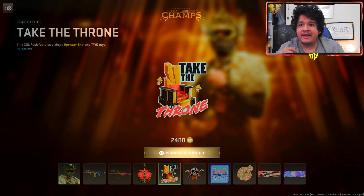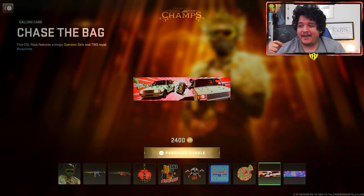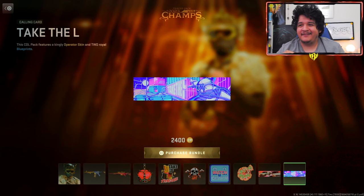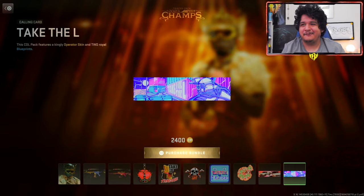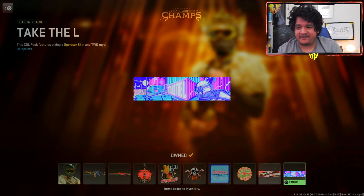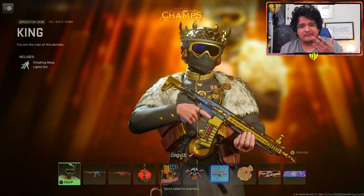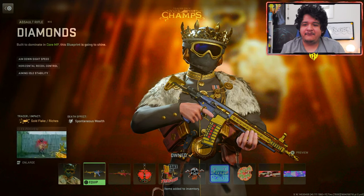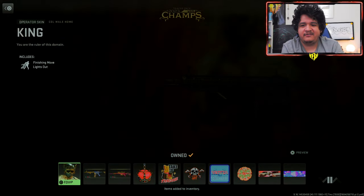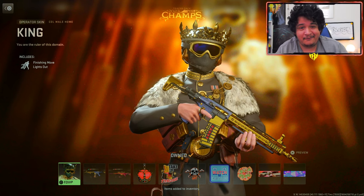Next up, we got the weapon charm — the Crown — the Take the Throne large decal, Another One weapon sticker, the Watch and Learn emblem, the I Am Supreme emblem, the Chase the Bag calling card, and the Take the L calling card, which actually has a shipment background. All this for 2,400 COD points — I think it's kind of a W. I like the decal, I like the M4, I like the operator skin, and some of these customizations are pretty cool. It does suck that it's another M4 tracer when it could have been like a TAQ-56 or a Vaznev. We've already seen too many M4s and MCPR before as well. Let's go check this bundle out.